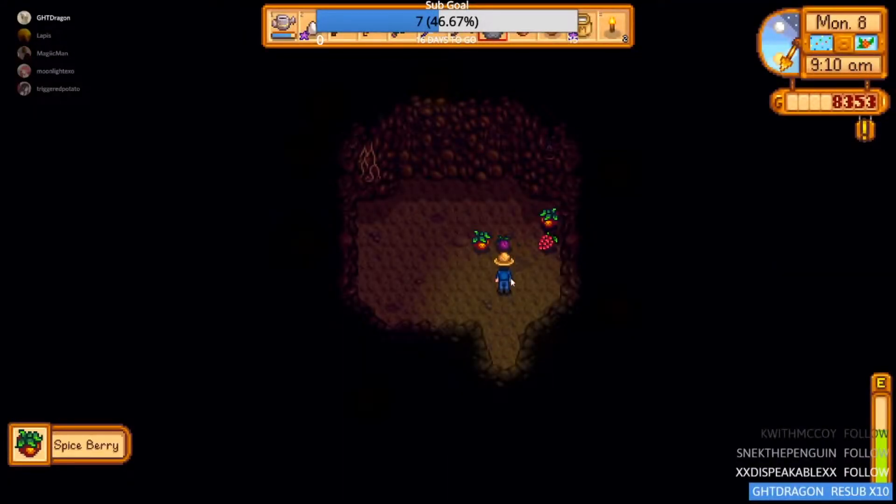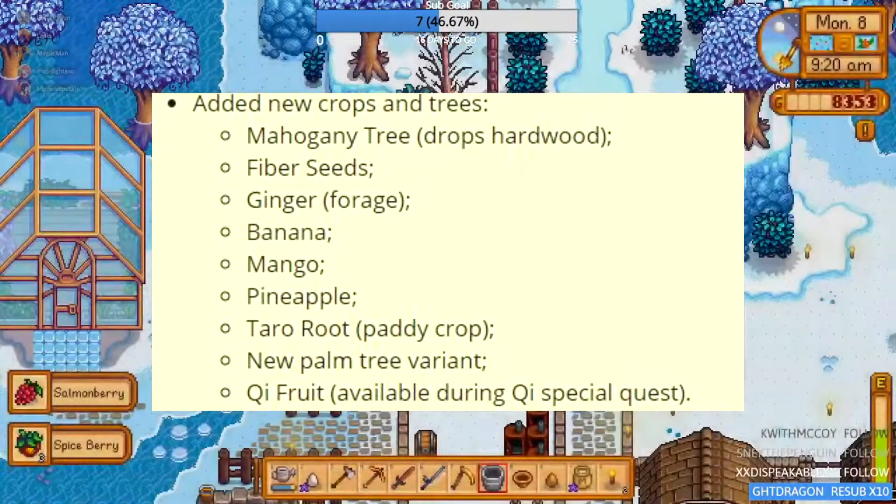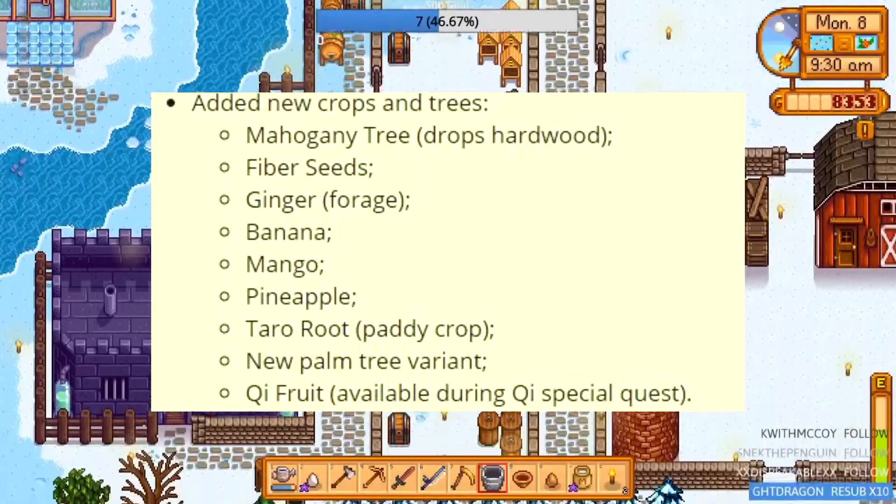Also, another thing they added is new crops and trees, like the mahogany tree that drops hardwood, fiber seeds, ginger, banana, mango, pineapple, taro root, a new palm tree variant, QI fruit, and more.